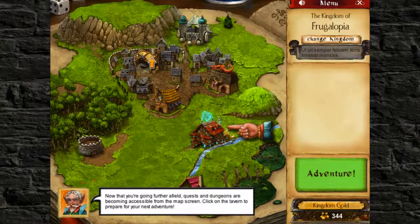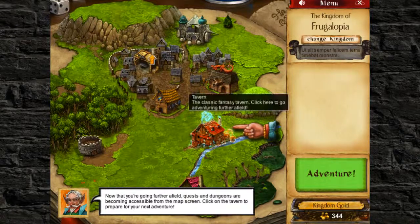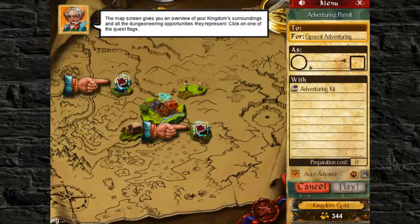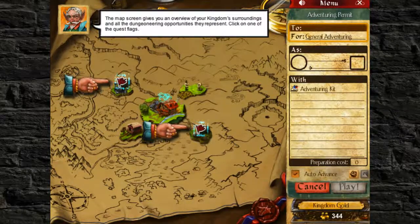Okay guys, I'm back again. I think I've got all the bugs figured out and this is right where we left off in the last episode. Now that you're going further afield, quests and dungeons are becoming accessible from a screen. Click on the tavern to prepare for your next adventure. A classic fantasy cavern look - it's got like a floating electrolyte thingy mabobber. The map screen gives you an overview of your kingdom surroundings and all the dungeoneering opportunities they represent. Click on one of the quest flags.